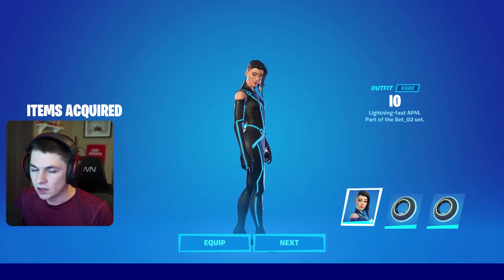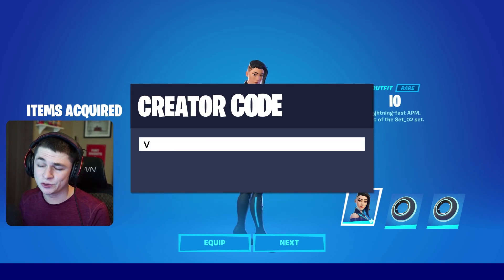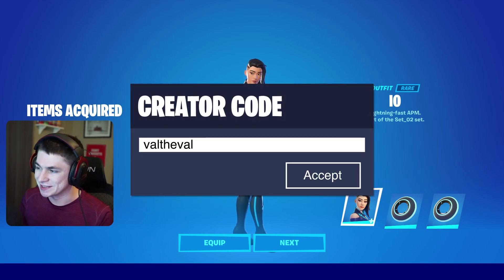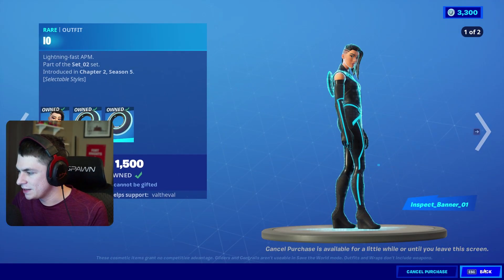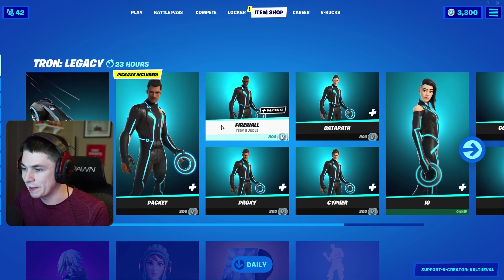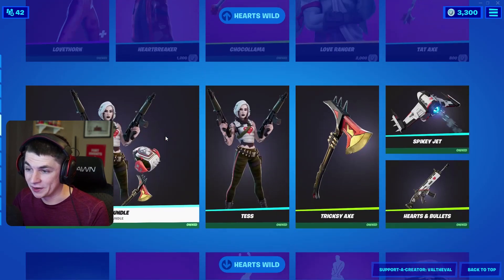1500 V-Bucks. Also, if you guys do end up copping anything in the item shop today, make sure to use my Support-a-Creator code 'valtheval' — it does help me out a ton. Let's go ahead and equip both of those. That's everything from this set — the skins, the pickaxe back bling, and then of course the glider. I'm the most excited about the glider though.